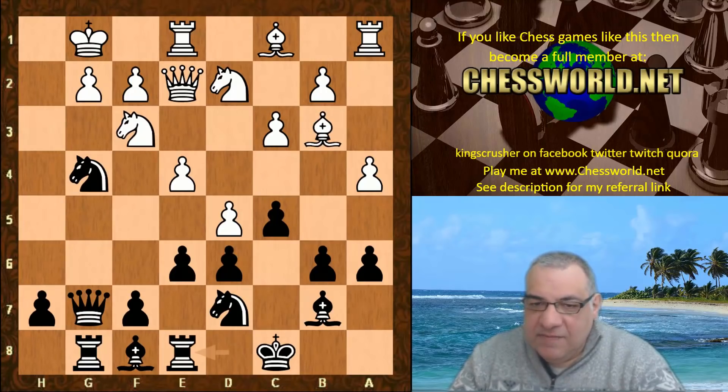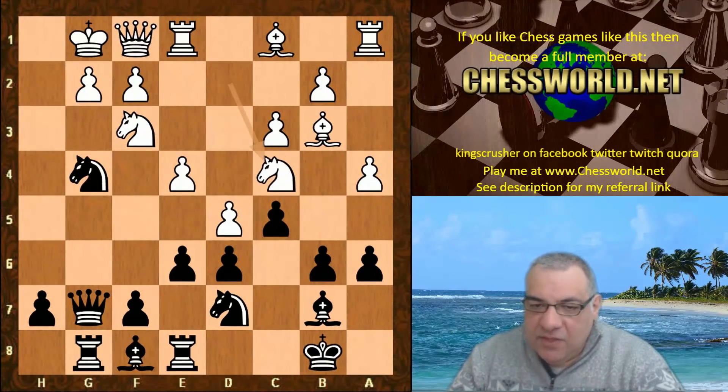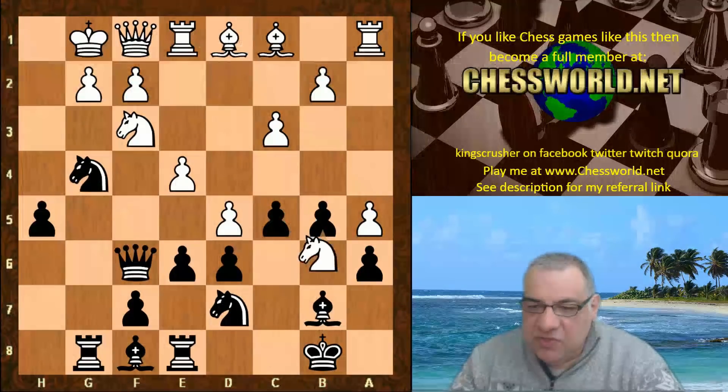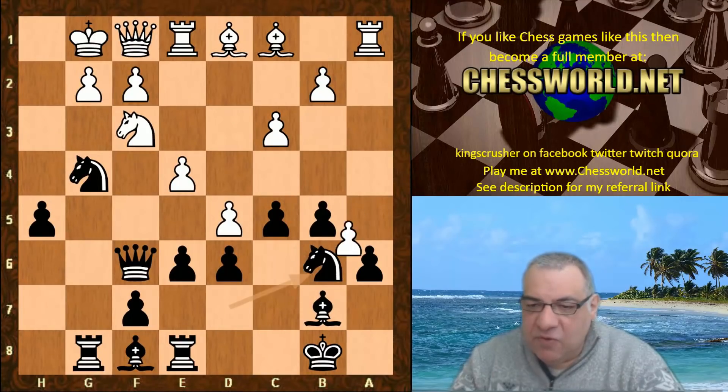Rook e8, Queen f1, King b8, Knight c4, Queen f6, Bishop d1, h5, a5, b5 — it seems Stockfish wants to somehow get into the king position. This looks like a pawn which could be vulnerable on b6 one day. h4.